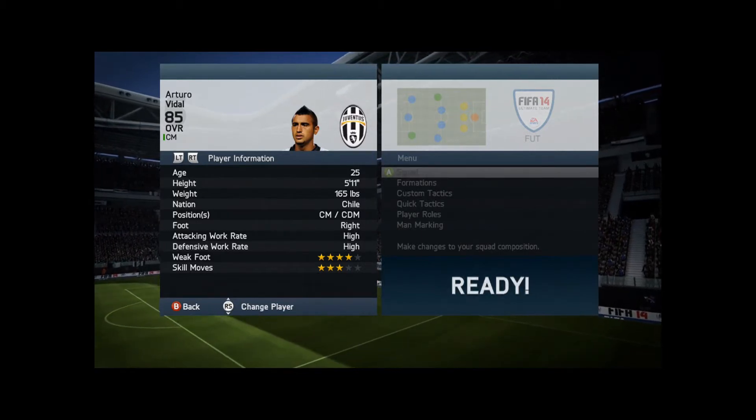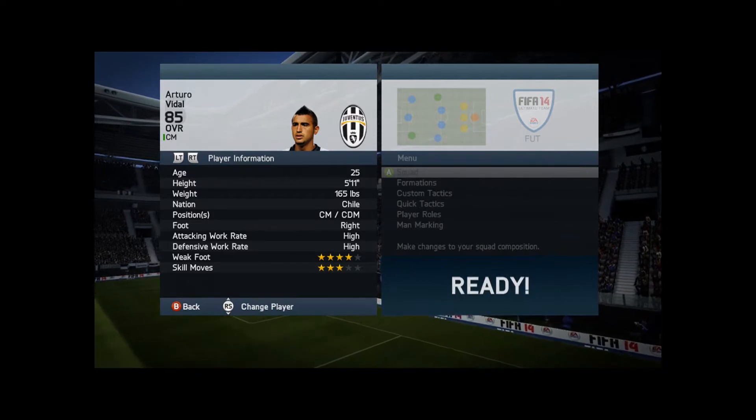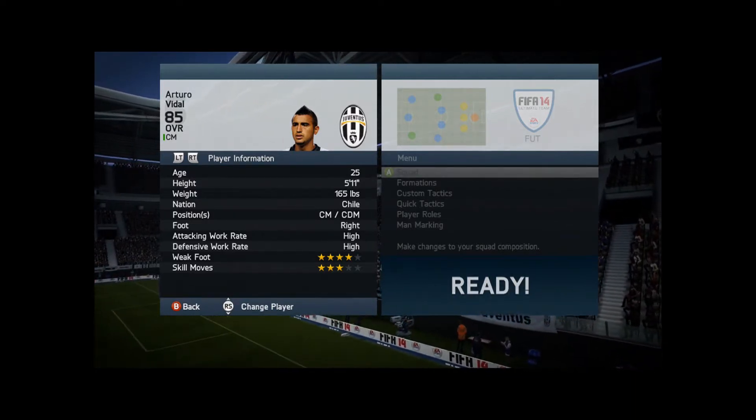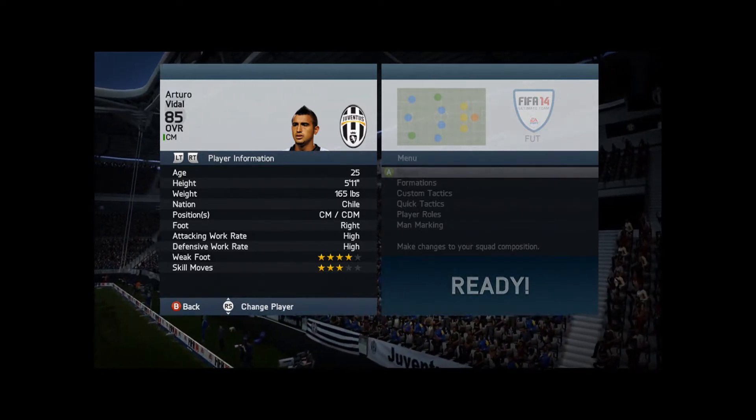Hello and welcome to another FIFA 14 player review. This time I'm bringing you Arturo Vidal, the 85-rated card. He plays for Juventus and he's a cracking player in real life. Let's see how he matches up in FIFA 14 this year.